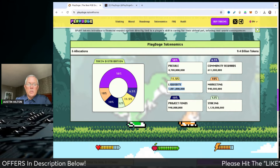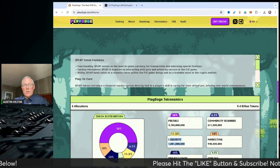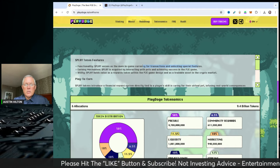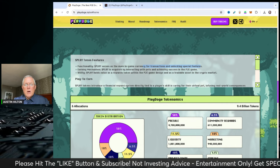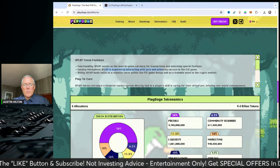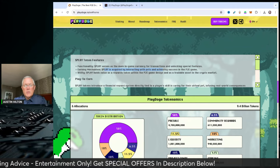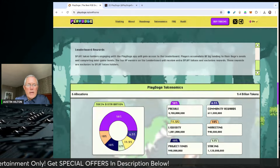The PLAY token — which is the name of the token — is going to be crucial as the in-game currency for transactions and unlocking special features. You're also going to be required to have PLAY, the in-game currency, to interact with your pets, level up, and achieve more success.